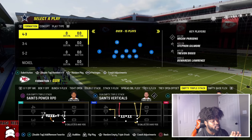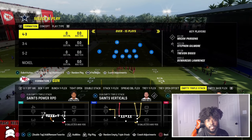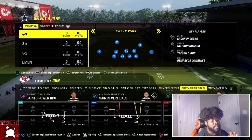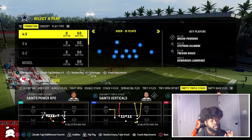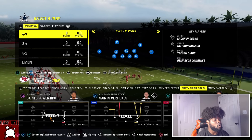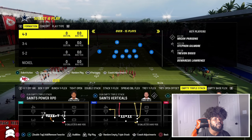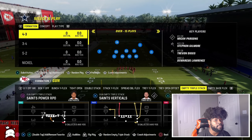The Saints RPO — the Saints Power RPO — is probably one of the best RPOs in the game right now, only because it's a quarterback-style RPO, which is extremely rare, and they actually block really well surprisingly. The QB Zone Left is good, and the Saints Verticals is excellent because we're able to hot route people, and that's what makes it excellent.